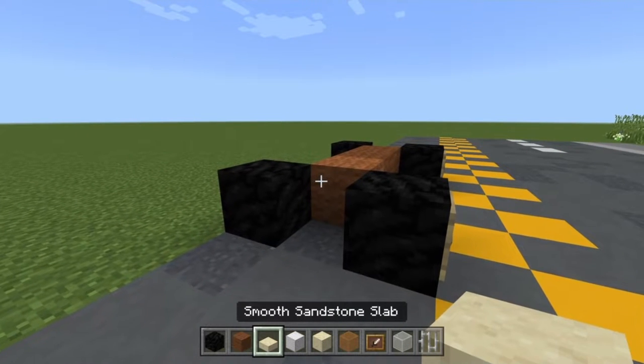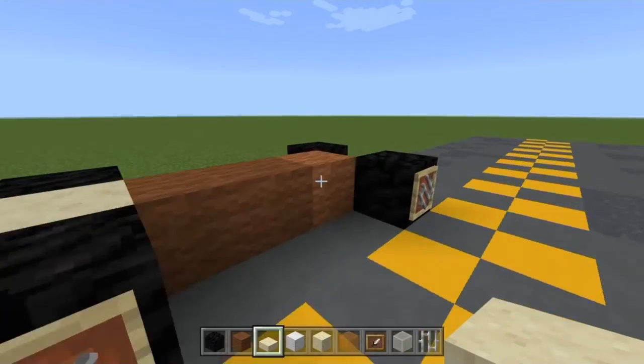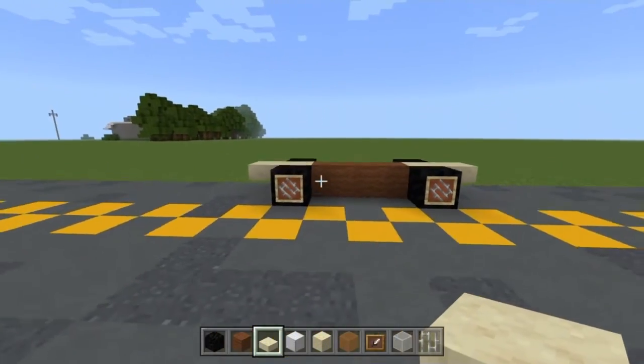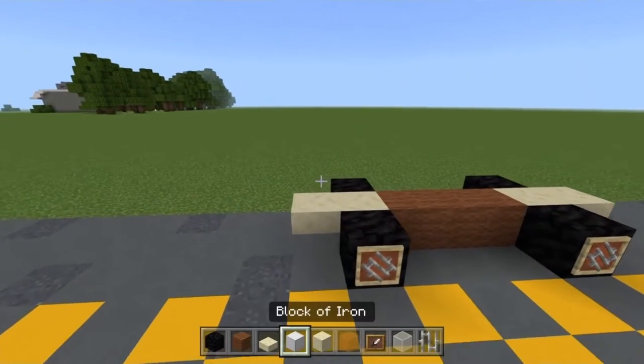Next, take our smooth sandstone slab and place one two blocks forward and one two blocks back from the actual chassis of the vehicle. It's starting to look like a race car — pretty cool.